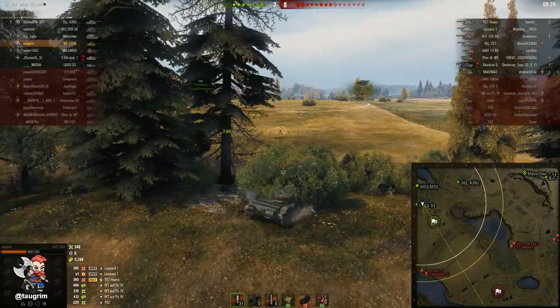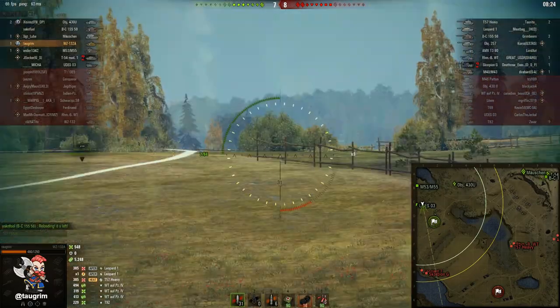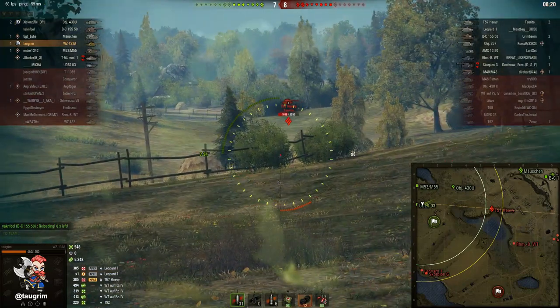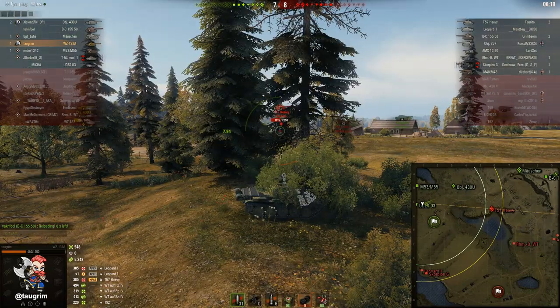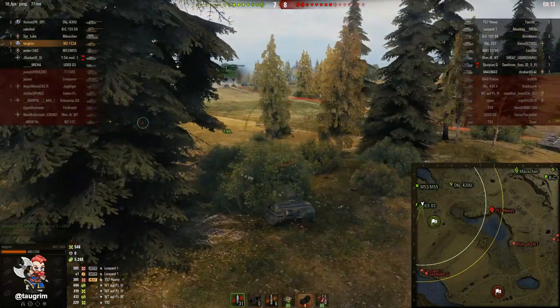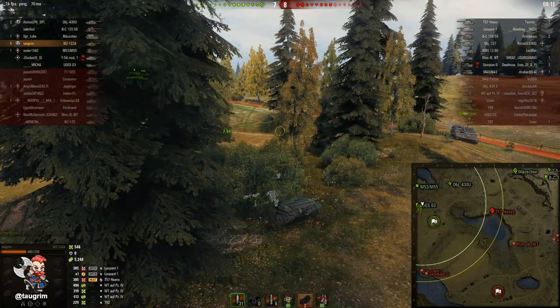As much as possible, I'm staying below ridges so I physically cannot be spotted. When I do get up on a ridge, I take a position where I'm behind soft cover. This is all about being a ninja — not getting spotted, but being in a place that is relevant to my team.